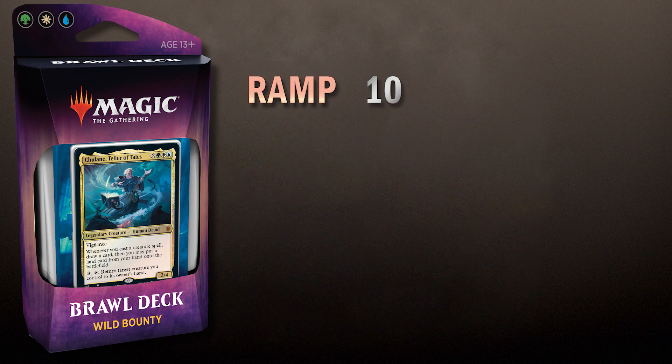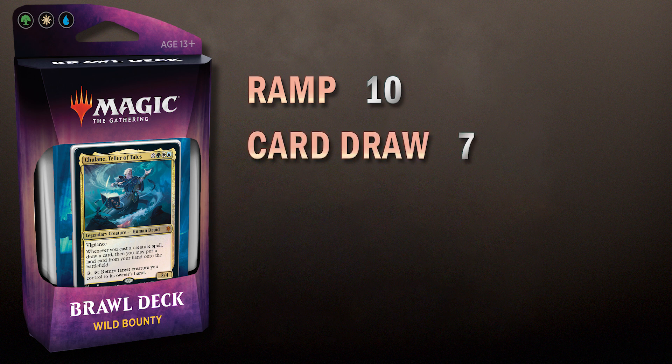There are 10 ramp cards in this deck, so it's actually very healthily filled with ramp. Six of them are creature-based, two of them are artifacts, two of them are spells — and also Chulane is a ramp card. Seven sources of card draw, but a lot of them are limited. A lot of them are like, look at the top four cards of your library, reveal a land or creature — it's basically draw one card. But Chulane is also card draw, so you don't have to worry about those two categories as much as you might normally.